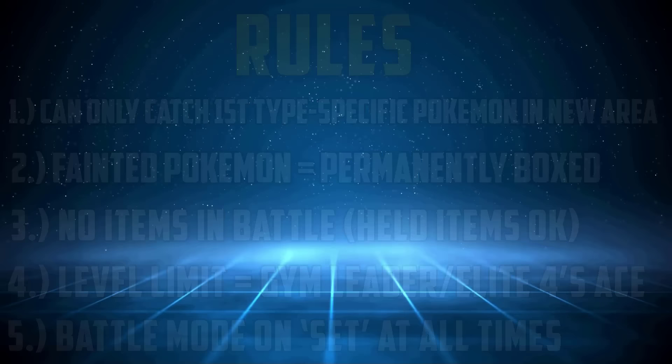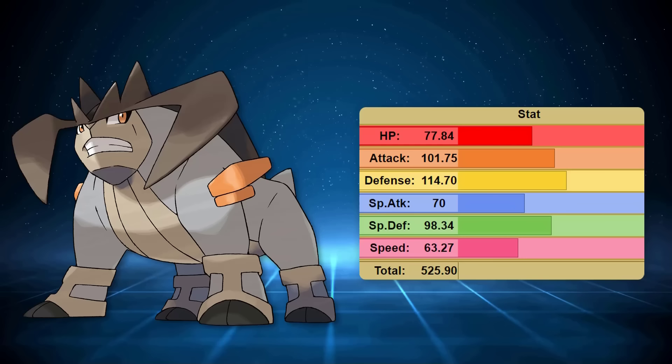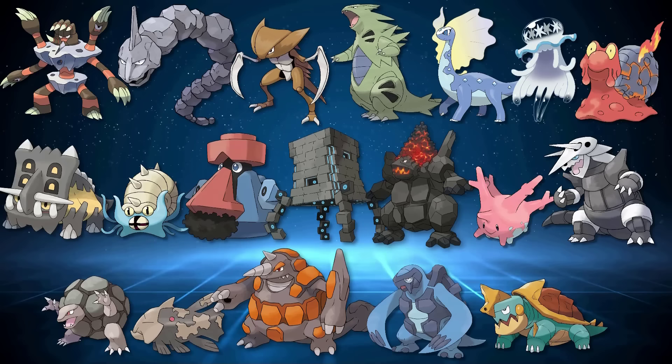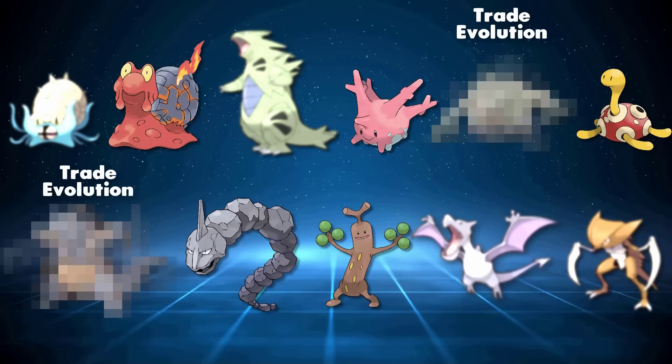Rock-types are very interesting. They can be really cool, and the type itself is alright on the face of it, but the Pokemon that have the Rock-type tend not to be amazing, because it's often paired with another type that gives it a four times weakness. There are so many Rock-types with four times weaknesses, it's unbelievable. Thankfully, HeartGold and SoulSilver give us a plethora of Rock-types to work with, but there are some very crazy situations with a lot of these possible encounters that we'll get into as we progress.